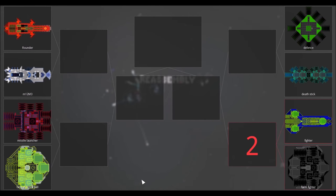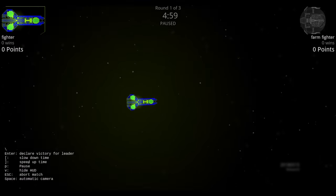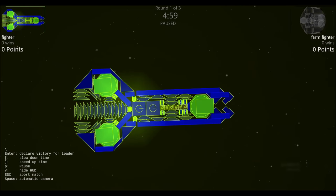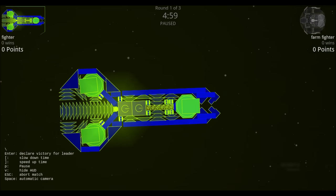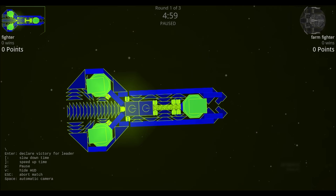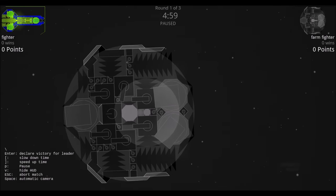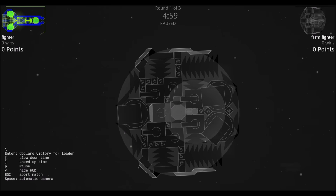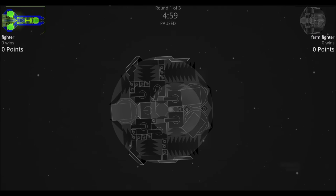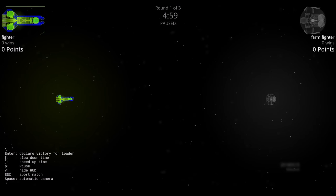The first round is the Farm Fighter versus the Fighter. Looking at the Fighter, it's a rather simple design with all thrusters on the inside, an open back, a few Sparrow missiles on the inside, four heavy turrets, and a line of defense lasers. Looking at the Farm Fighter, it implements shielding and has a lot more weaponry with fewer thrusters, and is kind of shaped like a ball.